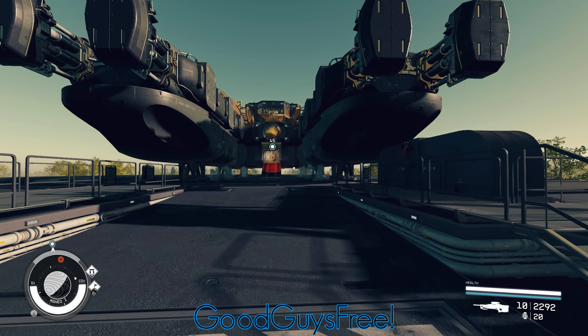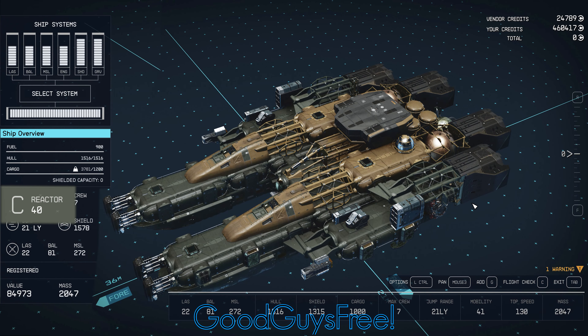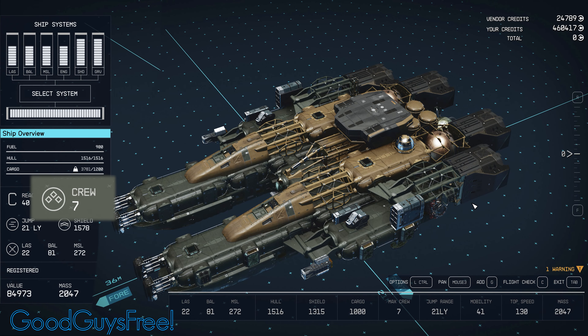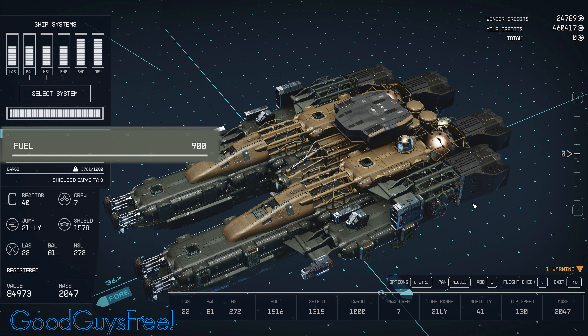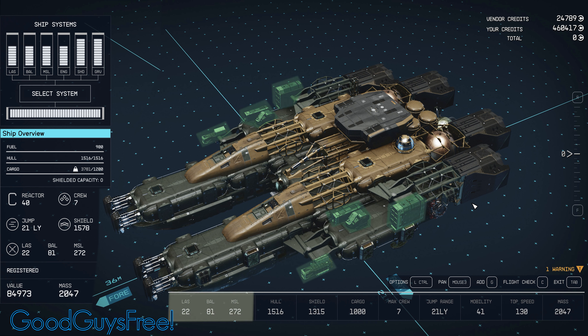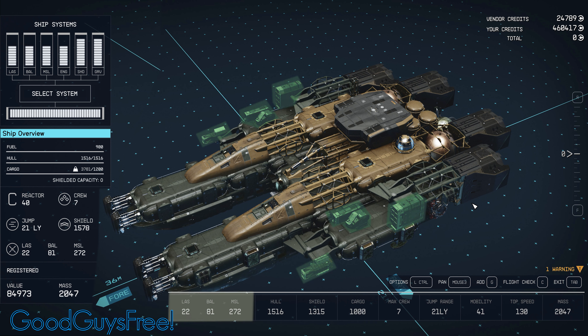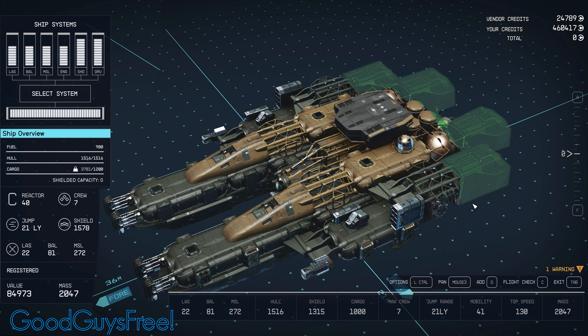It looks like it's built to ram into something. And the Hyena 3 is also a pretty strong ship. With a 40 power Class C reactor, 7 crew stations, 900 light year range, and a shield strength of 1,315, it is a pretty strong foe. The weapons on this ship pack a pretty strong punch too, with two really strong missile launchers. However, despite having four awesome engines, it has a mobility of only 41.